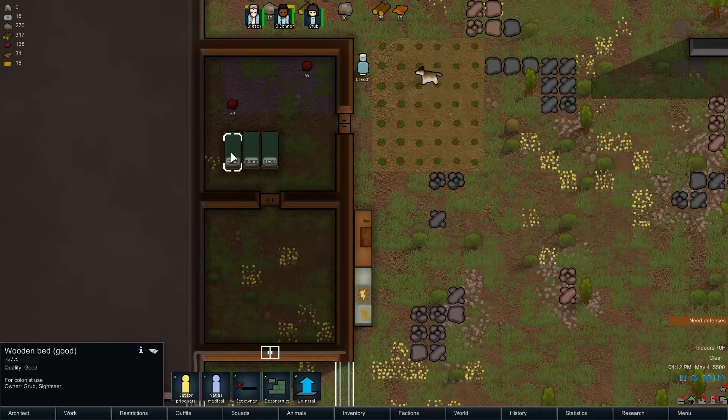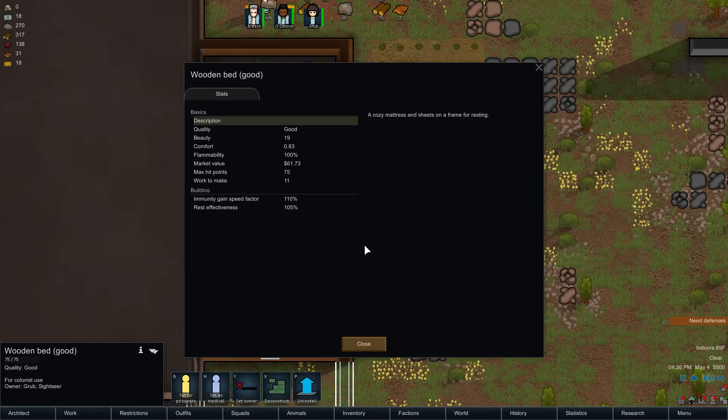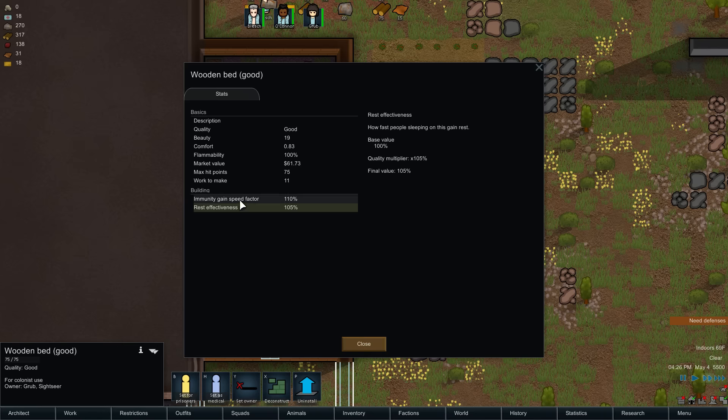What kind of beds did we make? Normal, normal, good. It's a good quality bed — pretty nice. A cozy mattress. A good attribute gives it a slight modifier to its rest effectiveness. Not bad.